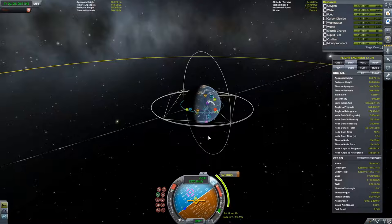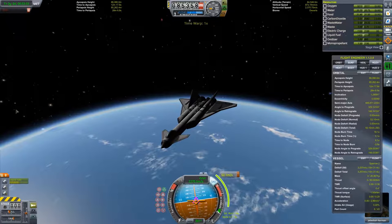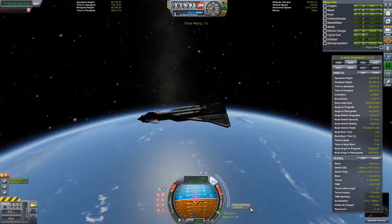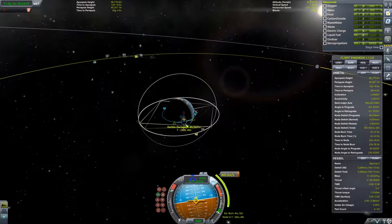Our apoapsis is all the way up to 80,000 kilometers, which means we're going to space. All we had to do was burn prograde when we got there and we were in orbit. I'm now adjusting my inclination ever so slightly so I can get a Mun encounter more easily, and the only thing left is to make a maneuver node to fly out to the Mun.